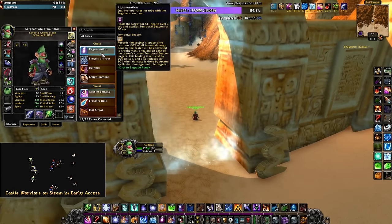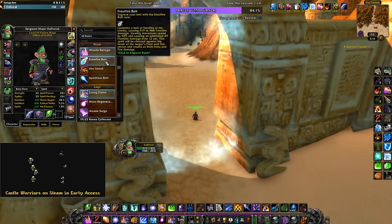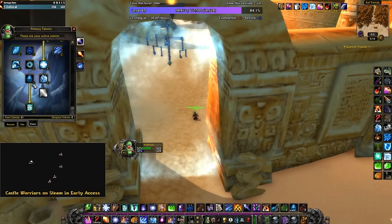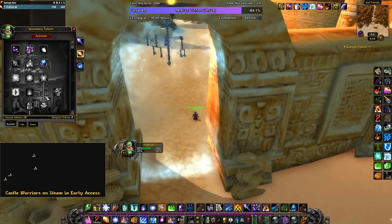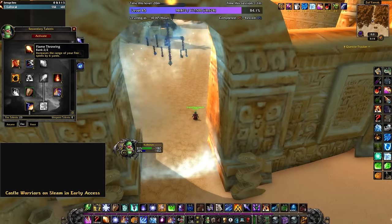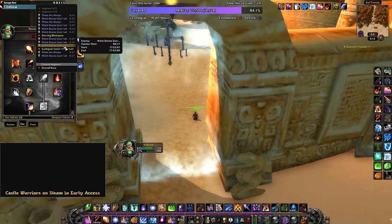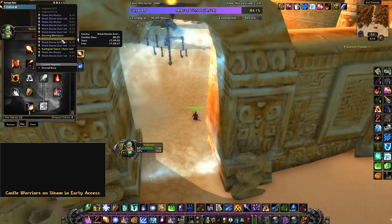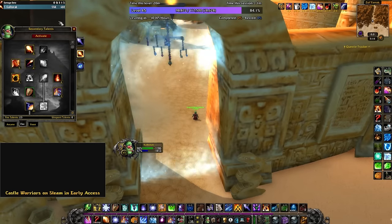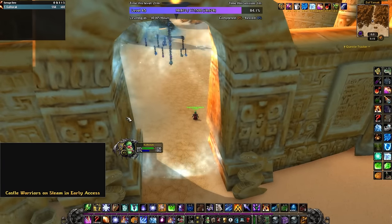That's how you do Zul'Farrak. You can swap regeneration for burnout in case you miss the runes. Living flame and living bomb, spell power, and either burnout or regeneration if you want the healing. One last look at the talents for my frost spec — just running deep frost for ice barrier for safety. For the kill phase, I'm running arcane concentration for clear casting, deep fire for master of elements and critical mass, as well as flamethrowing and ignite for the extra damage. Living bomb and ignite do a lot of damage — ignite is like 6% of your damage, so you'll want ignite. Thanks for watching the video and good luck in your ZF leveling.